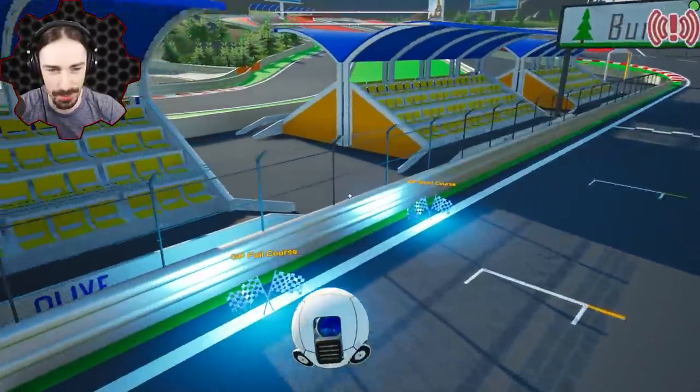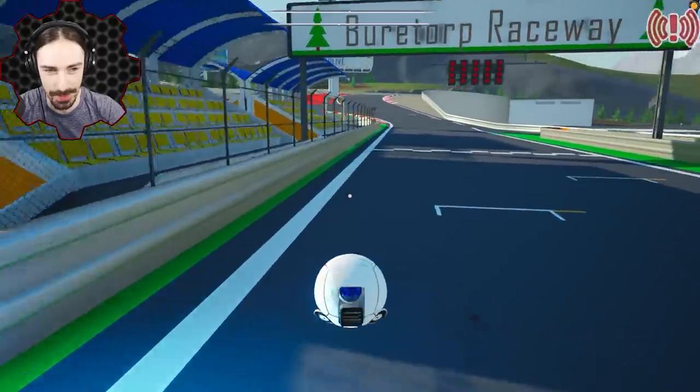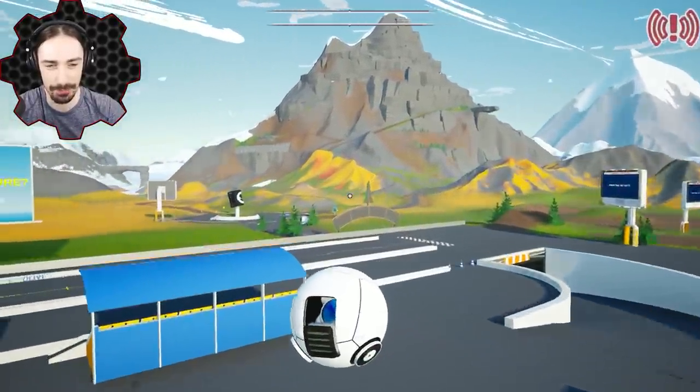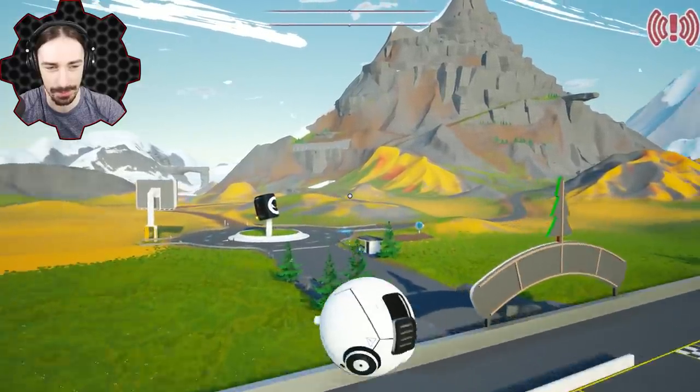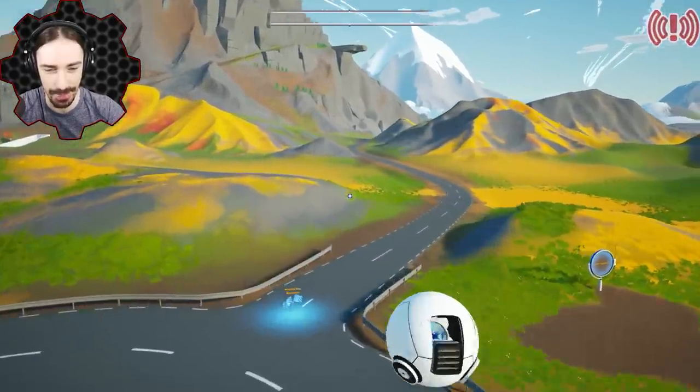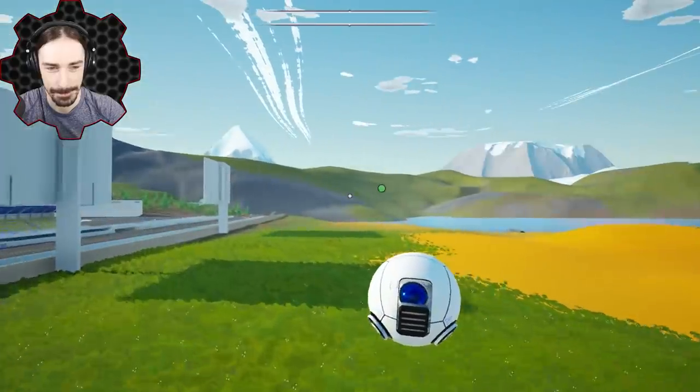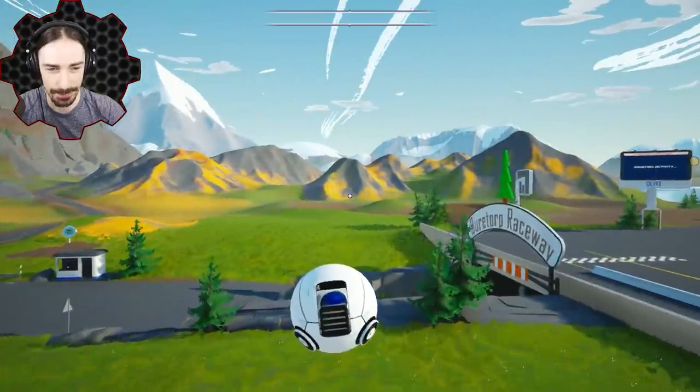Anyway, after we build our hovercrafts we're gonna do two races. We're gonna do a super short trial race on the race course here just to put them to the test, and then we're gonna do the around-the-mountain long-form course that goes through all the different terrain, so your hovercraft has to be pretty versatile. Okay, I'm gonna go build!